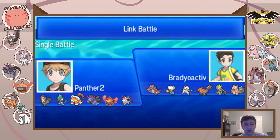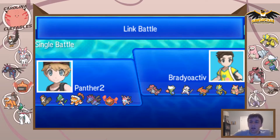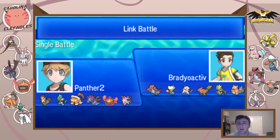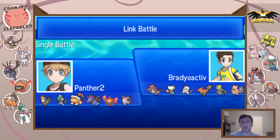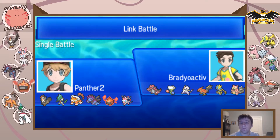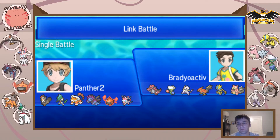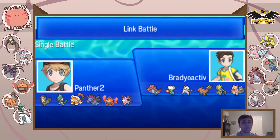On my side, I have a Choice Scarf Staraptor, a defensive Sylveon, a bulkier Taunt Dark-Z — I think I'm Dark-Z, let me check real quick — Hydreigon with Taunt, Roost, and Earth Power, a defensive Landers with Rocky Helmet for that Mega Mawile, a big SD Mega Gallade which is a huge threat to Brady's team, and defensive Sylveon as my last mon.